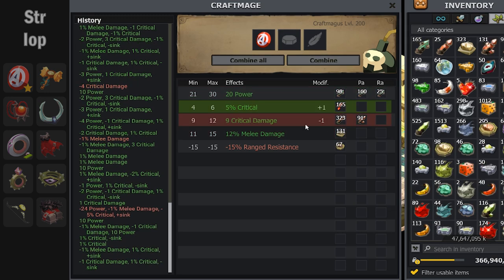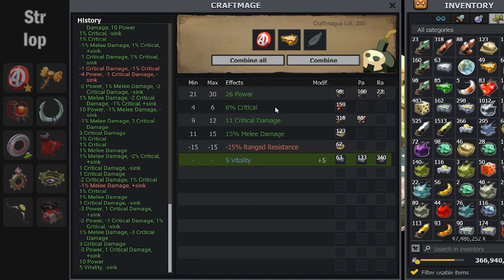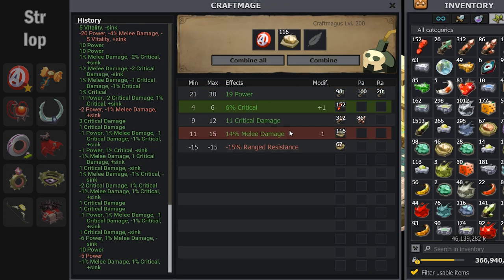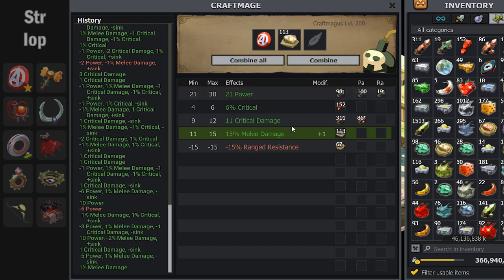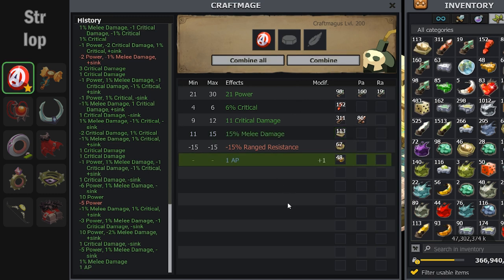For this Captain Machna shield I decided to AP-exo it because there's not a better mage I could put on it — the only other real option is 100 vitality but I didn't want that. This AP-exo took 137 tries, which doesn't sound too awful but it really was terrible. Here's the 137th try and it lands. The shield cost me over 50 million kamas. Next item.